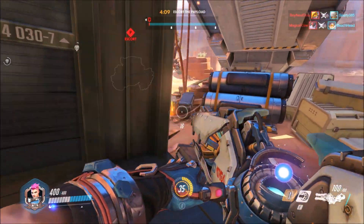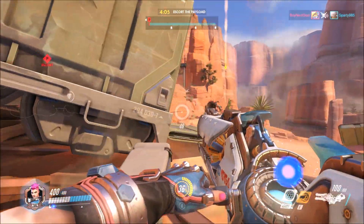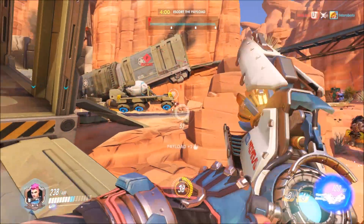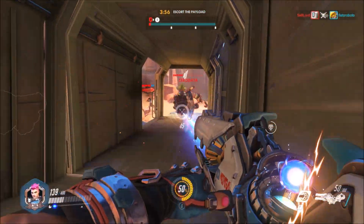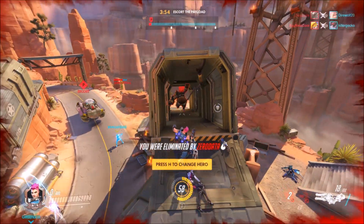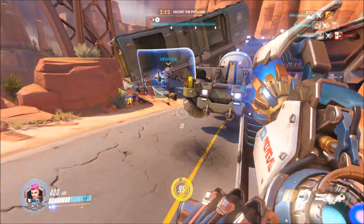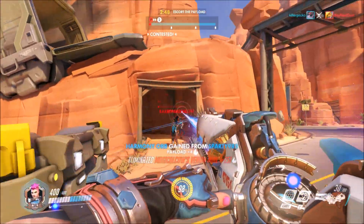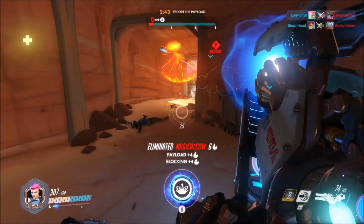I popped a shield on myself a little bit early, and Roadhog just turned away. So I prevented myself from taking damage and made Roadhog run away a little bit, but I probably used it a little bit early. Unfortunately, Roadhog gets me here — look at that, he has almost no health left but he hits me. Jumping around here, I take out Symmetra and an almost-dead Widow. She gets health back, but I take her down anyway.